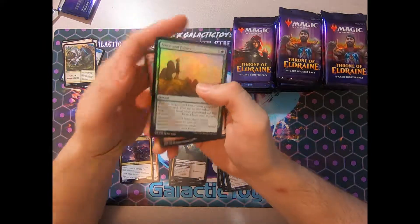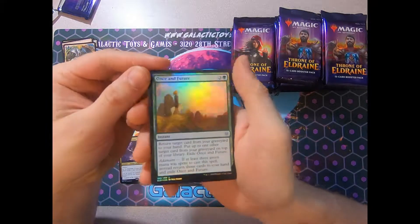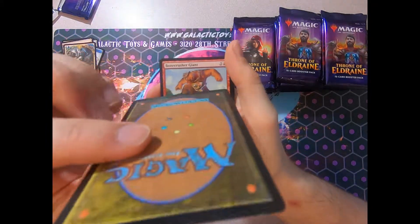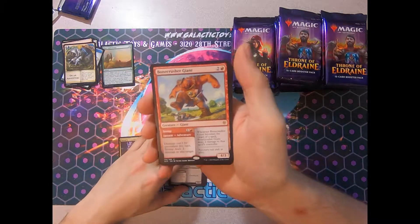I buttered my hands before I started. And we have a Once and Future foil. I do like the foiling on this set, although I noticed there is a little bit of a curling going on already. And our rare was Bonecrusher Giant.